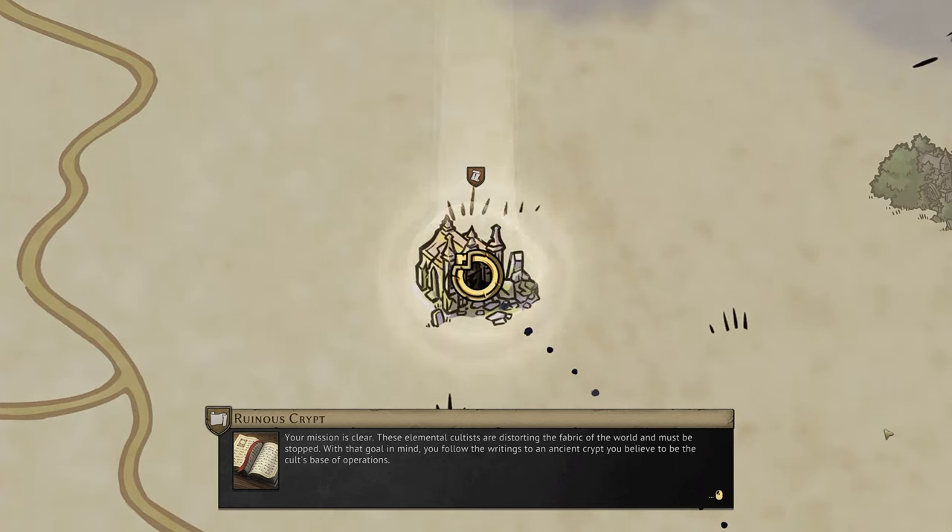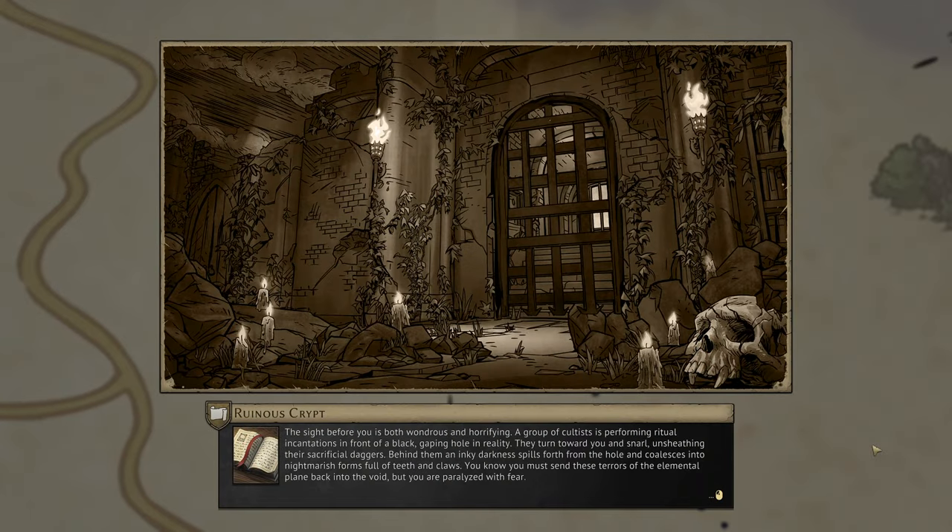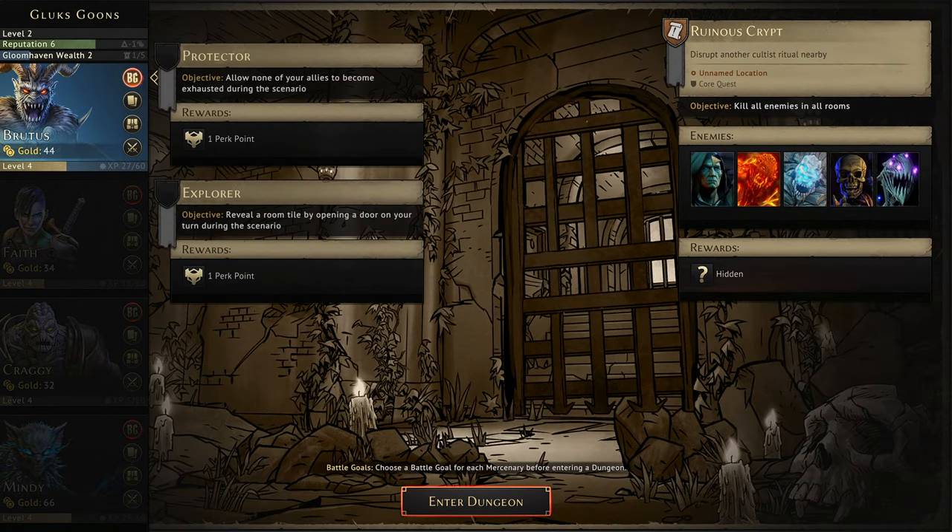Your mission is clear: these elemental cultists are distorting the fabric of the world and must be stopped. Following the writings to an ancient crypt believed to be the cult's base of operations, you batter through the rotted door. A group of cultists is performing ritual incantations in front of a black, gaping hole in reality. Behind them, an inky darkness coalesces into nightmarish forms full of teeth and claws. You know you must send these terrors back into the void, but you are paralyzed with fear. Is that going to be negative effects in our decks?